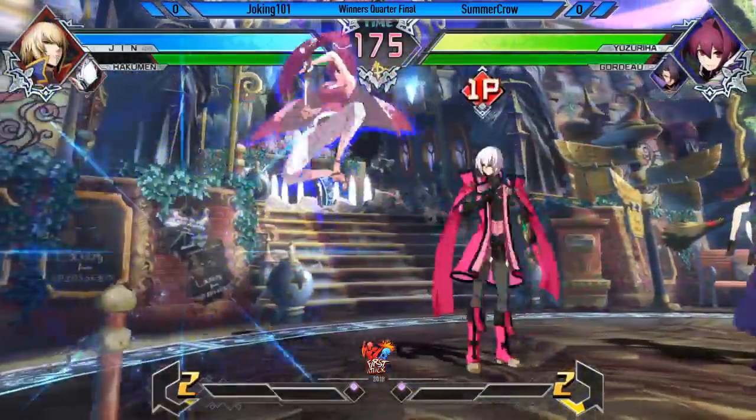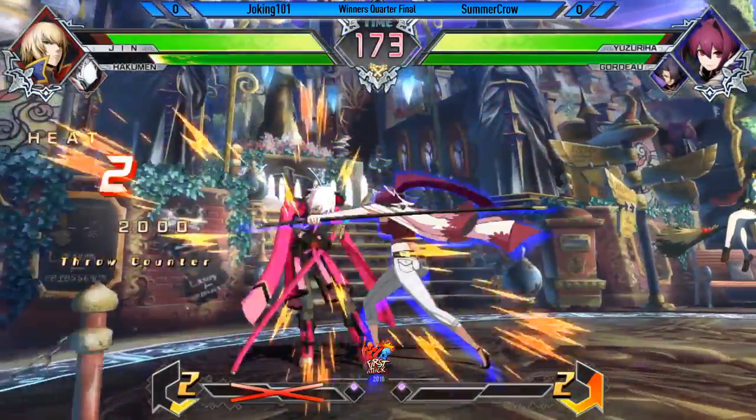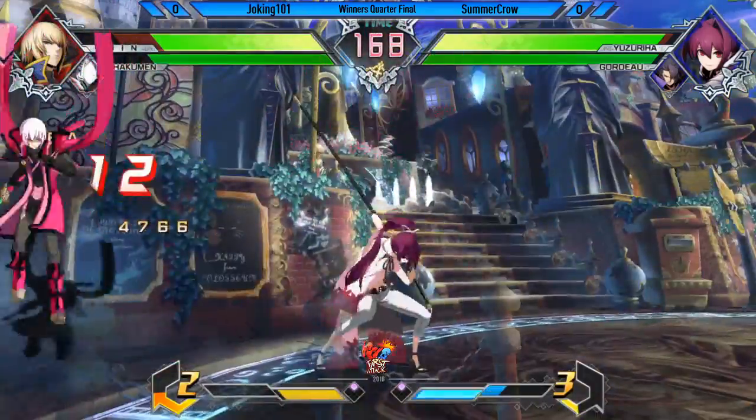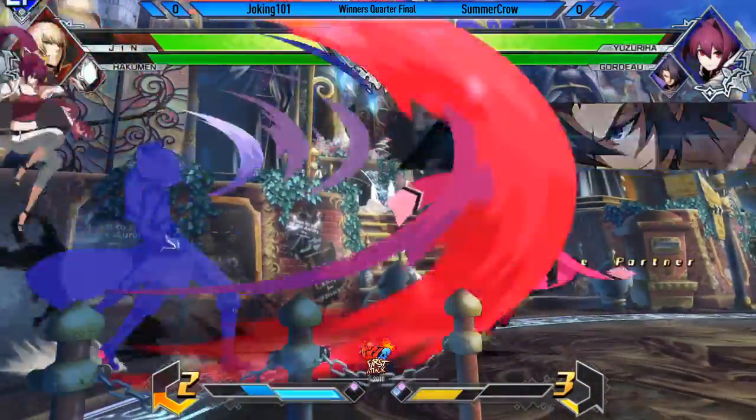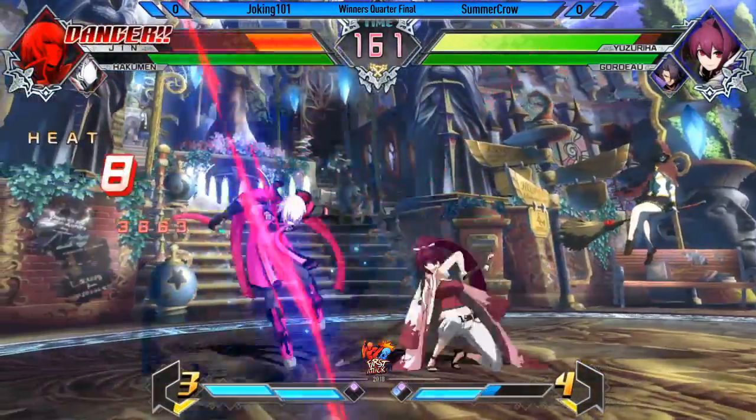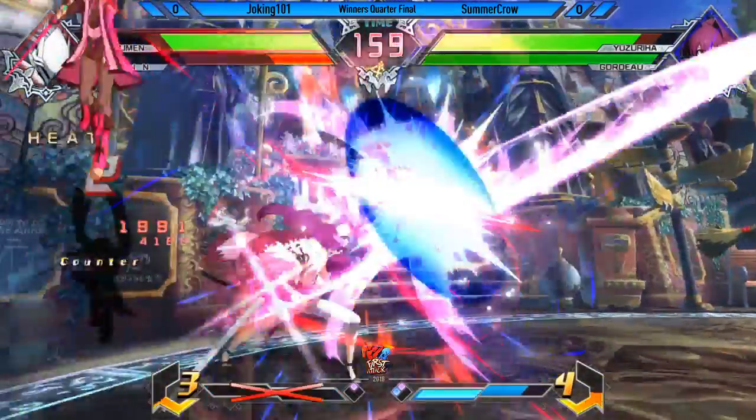Already Summer Crow coming in with some cool stuff. Didn't get to see a lot of it — that was air blocked. And that's one thing about Yuzu: her crash attack is super far range. Going for some sneaky stuff. I love this mobility right now. Oh, I like that. Just scooting around the stage.